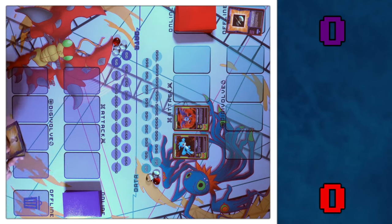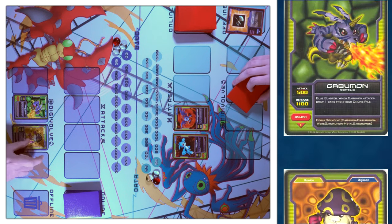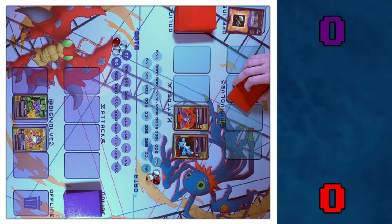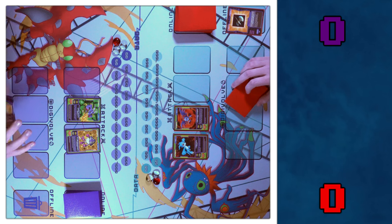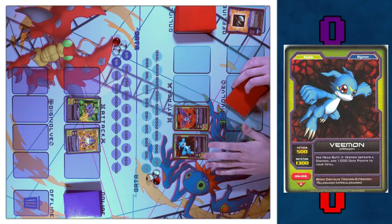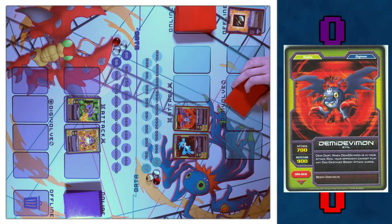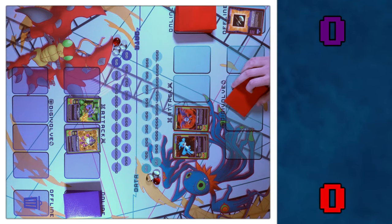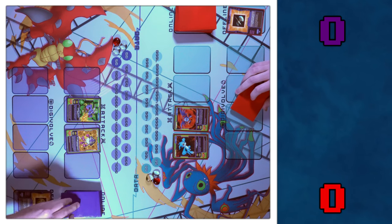Alright, draw phase — drawing my two. Go to the Bring Online phase; I'm going to bring online my Gabumon and my Mushroomon. Move to Digivolve phase — I don't have anything to Digivolve into, so I'm going to move to the Move phase. Bring both my guys up. DemiDevimon says you can't play Digi-Destined and Attack Boost, so I'm going to choose not to battle. Discard phase — I'll offline the Magical Ring to draw one. Your turn.